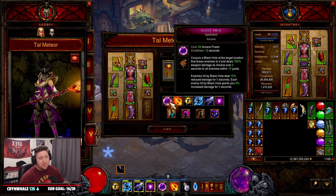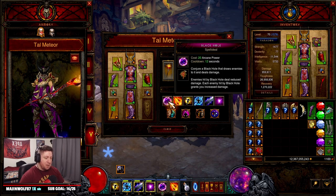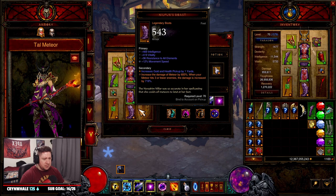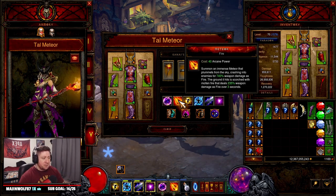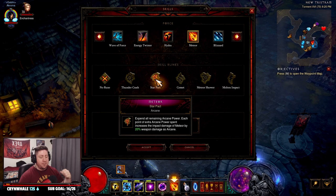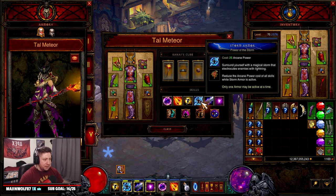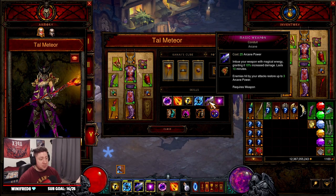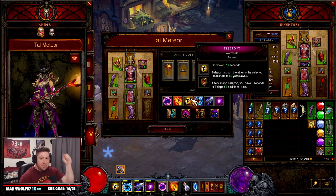For skills: Black Hole with Spell Steal is great for grouping enemies and giving increased damage. If you run Shame of Delsere, swap it for Magic Missile. Meteor with no rune — because we get the Meteor Shower rune from Mempo of Twilight — lets us non-stop cast Meteor. There are builds where you put Star Impact on there, which drains all your Arcane Power but deals a ton more damage. Teleport to get around, Storm Armor for lightning and defense, Magic Weapon Conduit which restores Arcane Power every time a Meteor hits.